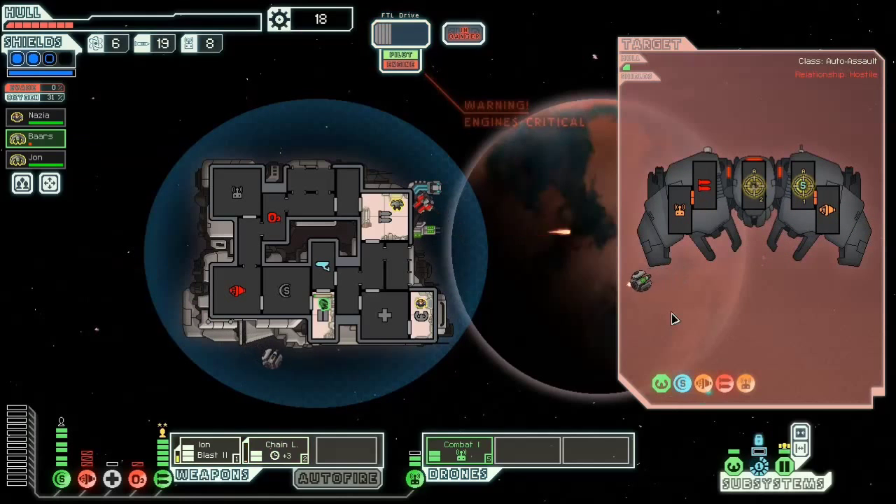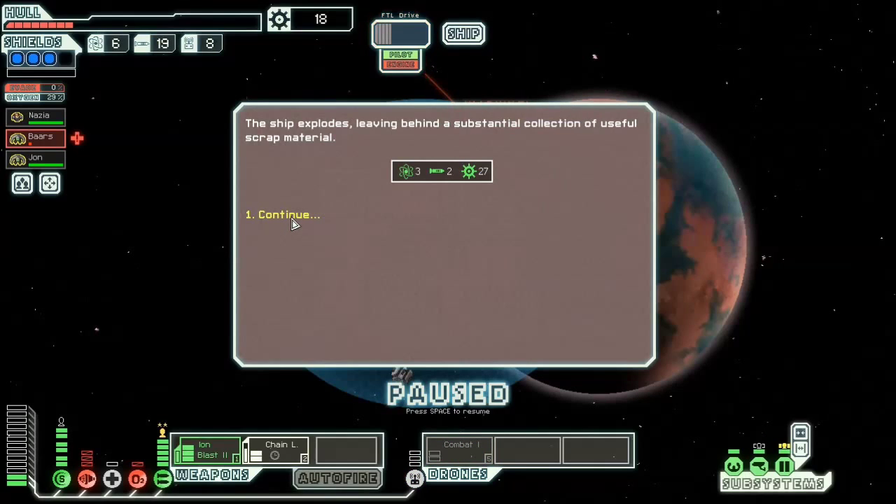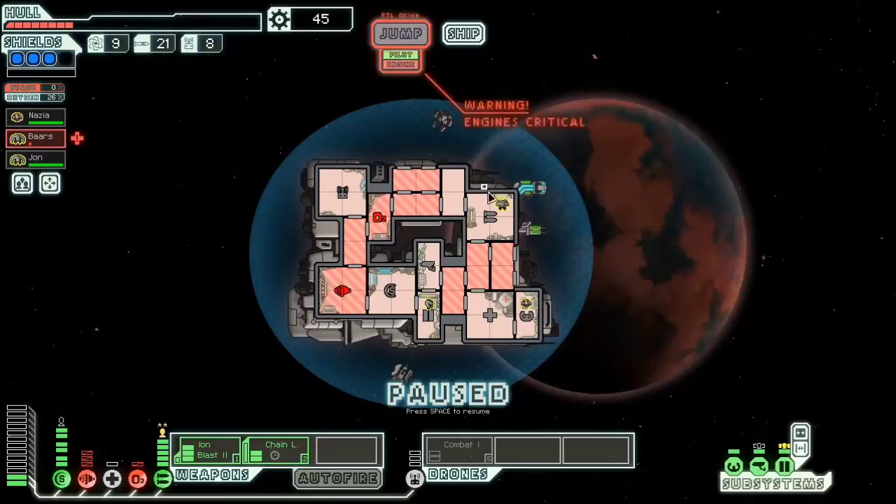Please give me something good for that. There we go — substantial collection of useful stuff. I'd call that a substantial collection. However, now I really, really need a store. I've got to watch out because the oxygen's low and Bears — I don't know if he can survive that run. So let's see here. Having a little trouble seeing what I'm looking at.